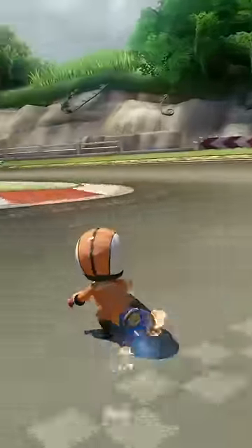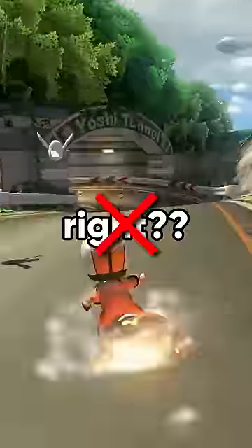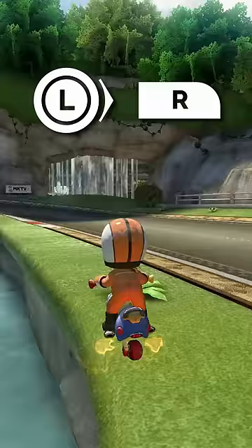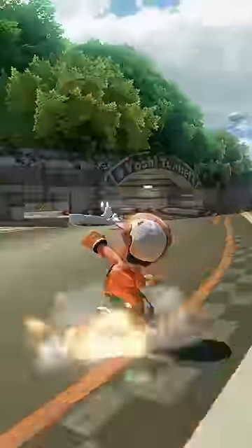How to do every shortcut on Yoshi Circuit. The main shortcut we all know and love is done like this — right? Wrong. On the turn before that shortcut, release a mini turbo and do a right hop on the curb, landing in a drift. Then use your mushroom to finish this double shortcut.